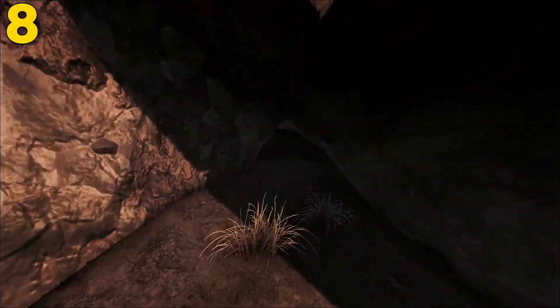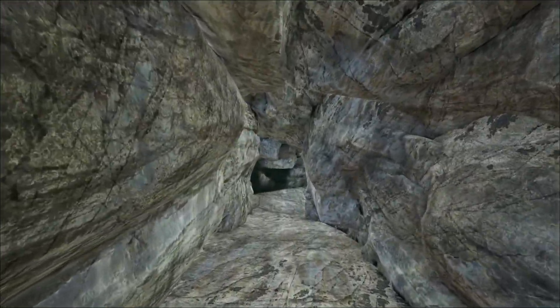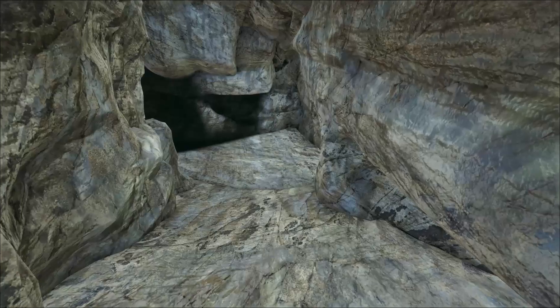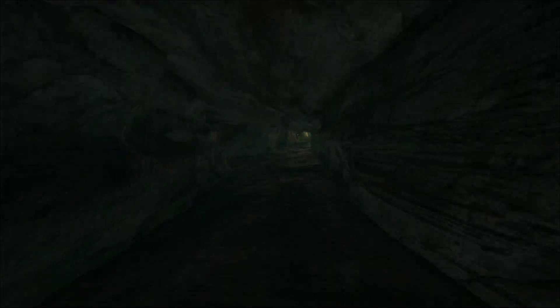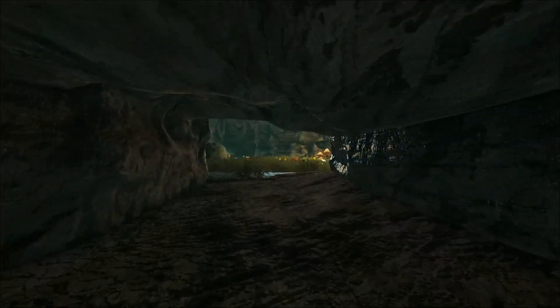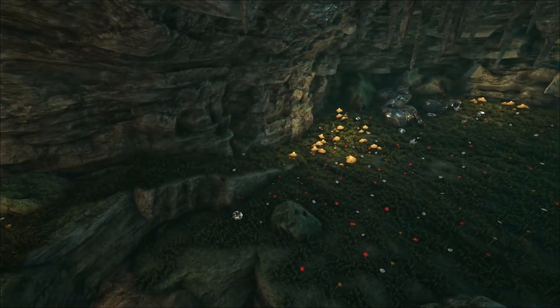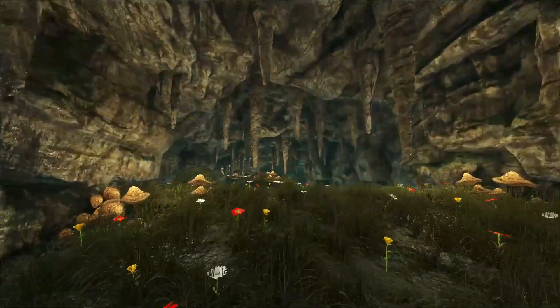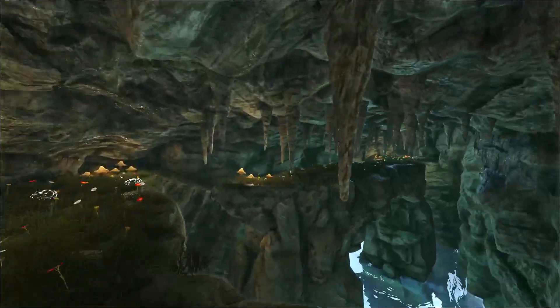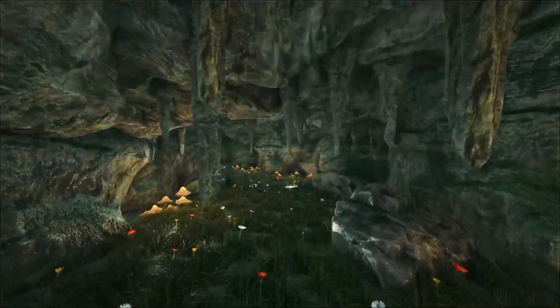Coming at number 8, this is the Pearl Cave on The Center, and this can be found at 15.6 latitude and 50.3 longitude. I'm going to rate this cave an 8 out of 10, just because I've built in this cave many, many times on both official and unofficial, and it works really well for both. Official is amazing; unofficial is even better. The biggest issue is it's not big enough for turret limit — with the turret limit, it is hard to cover this room, especially this room right here. Trying to lay this cave out is a little difficult because you have to space your turret walls so far apart due to how the cave system is built.